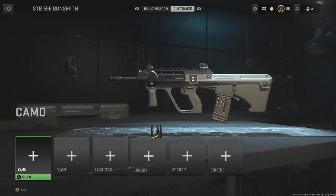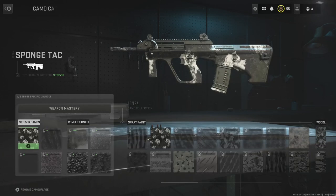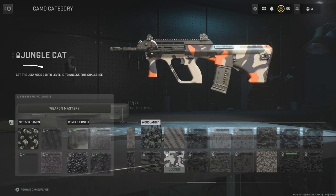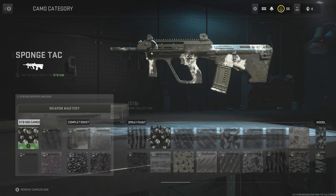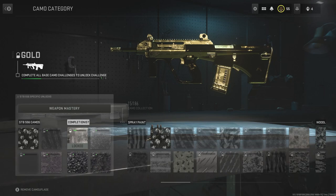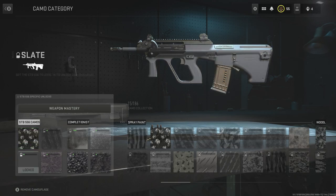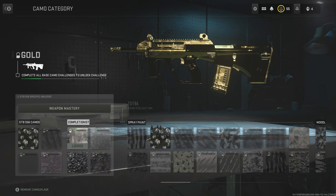You also want to start trying to get camos for the guns you like using first. If you enjoy the STB 556, go ahead and work on the camos. You get camos as you go — for example, get 50 kills, or get the Lockwood 300 to level 10. A lot of people are talking about gold: in order to get gold, you must complete all base camo challenges. You need to get 50 kills, reach level 14, reach level 20, and get 20 kills while mounted.